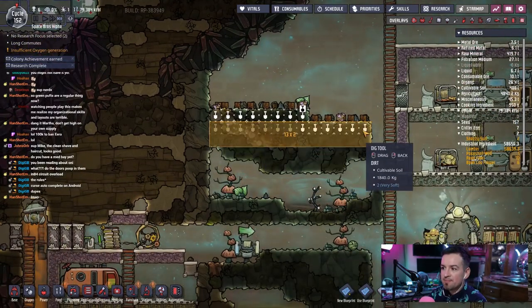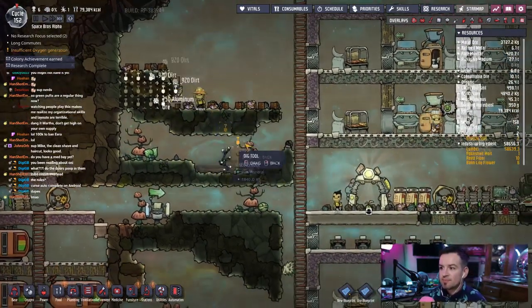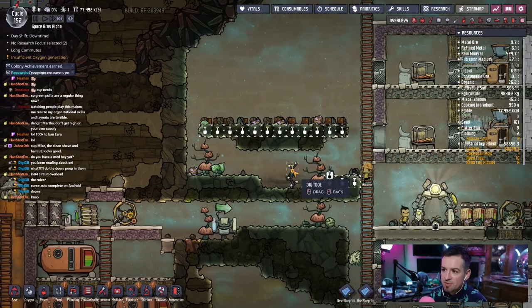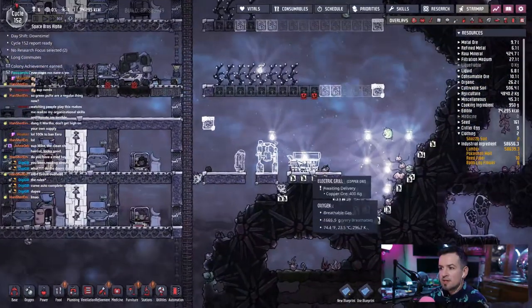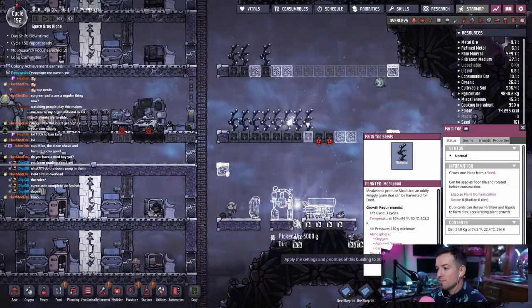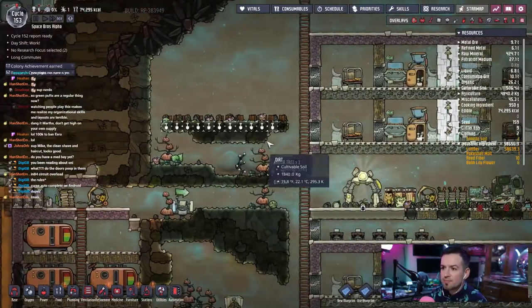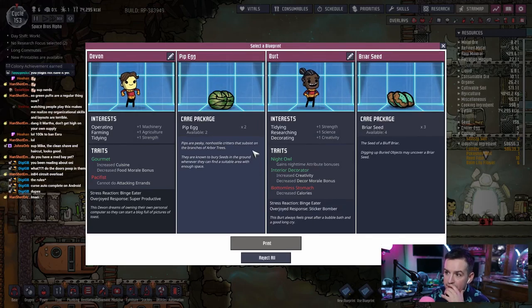Let's just open all this up — no point not to. Let's see: the stuff isn't built yet but we already got stuff growing. Farms will be easy to get together, just time is all we need. All right, get to work! What we got — a pip egg, a briar seed. We have tidying, researching, decorating, and a night owl. This just screams Donis all over.